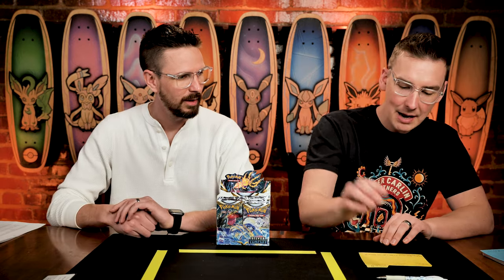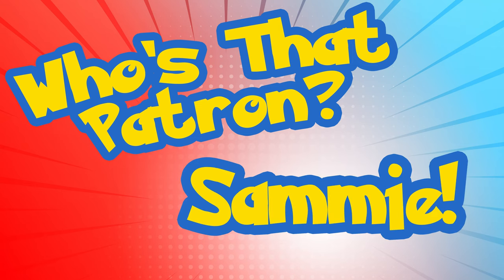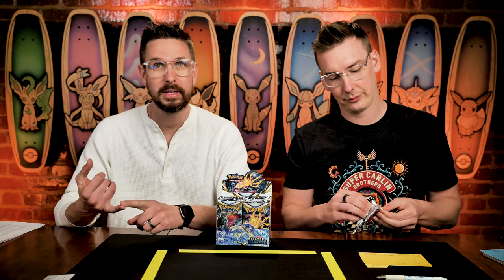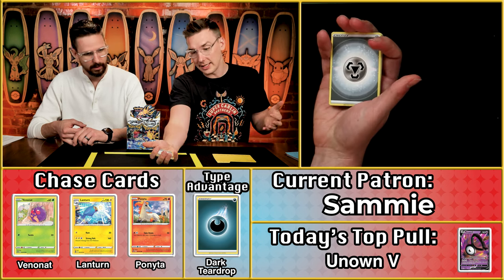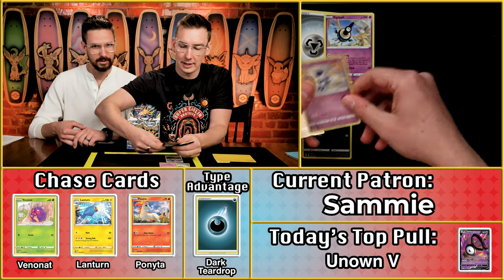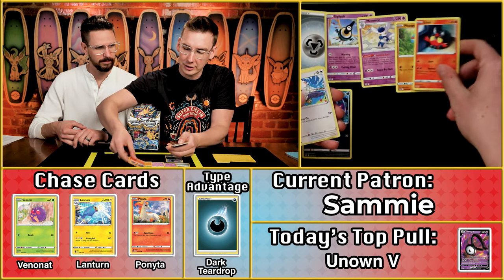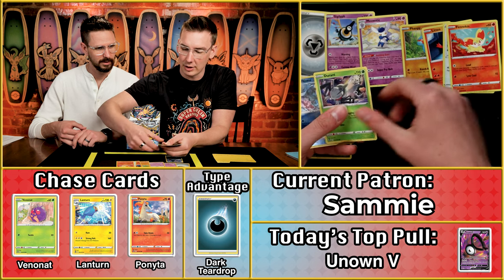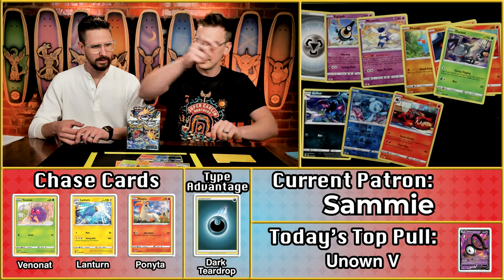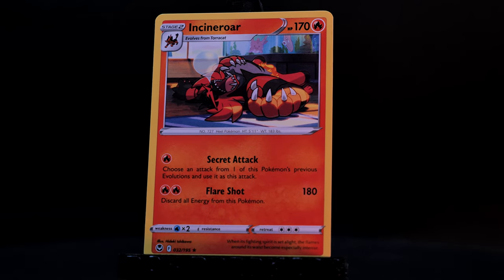Next up is Sammy, who is actually one of our big leaders right now — sitting in fourth place overall with 32 points. Very impressive, with 25 points on their first pack and 7 on their second. Really consistent player this season. Let's see — we got regular old triangle energy, not the darkness. Oh, our first scoring type advantage card of the day!